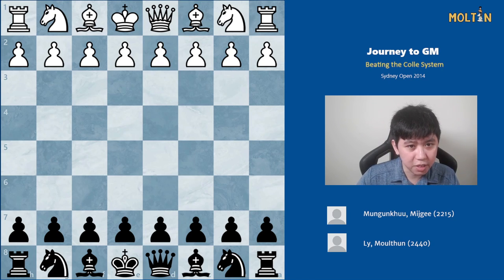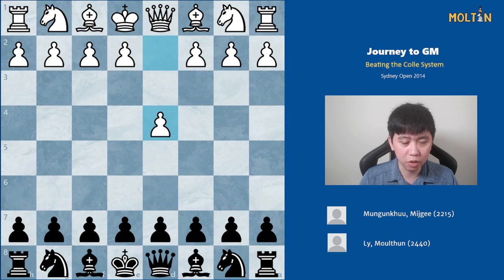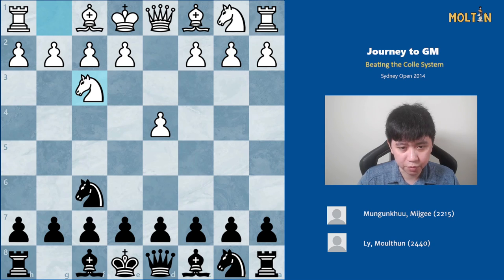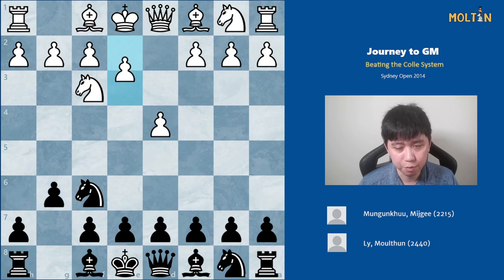The reason I want to show you this particular game from the tournament is because when I was preparing for this game, my opponent I knew was a straight-up Colle system player. He only played the Colle system, and for those of you who want to know what is a good response to play against such a player who's really only going to do the same thing and not really deviate, then this is what I would recommend. Myself, I have a different repertoire really based around e6, but for this particular game I decided to play g6, because I knew my opponent would always play e3, b3, bishop d3, and so on.